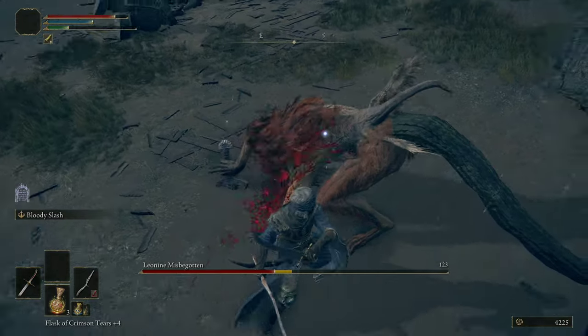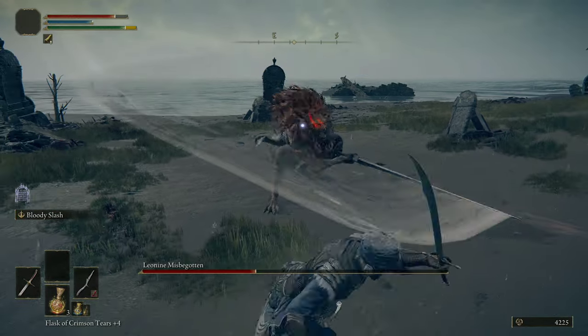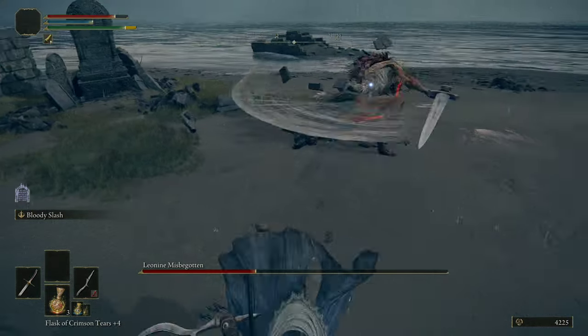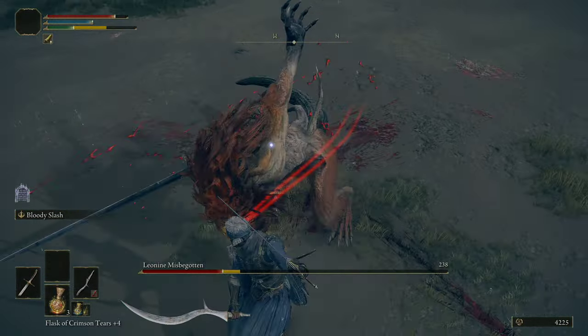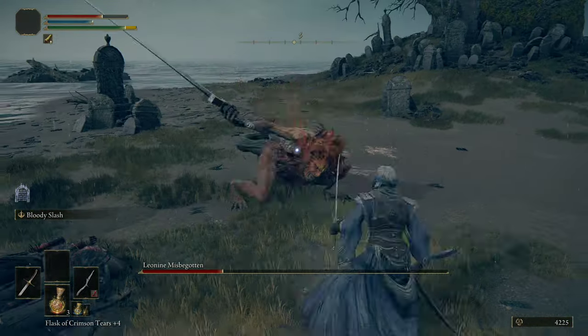Here's the attack — this is the one we capitalize on. We attack twice, we back off. Keep in mind that when he does scream like that, oftentimes it will do damage to you if you're too close, so you want to make sure you're not too close if you can avoid that. Land two attacks, back up, roll these jump attacks, stay far away.